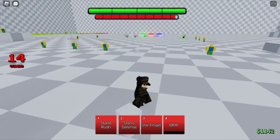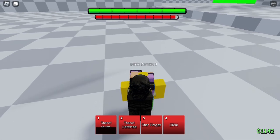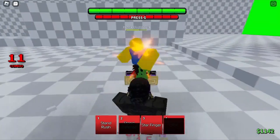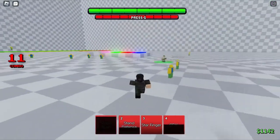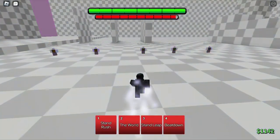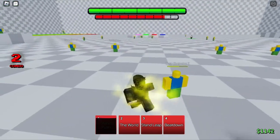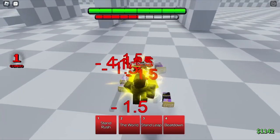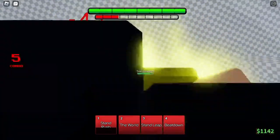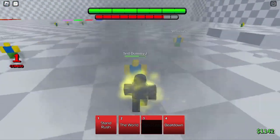I'm not seeing much of a rework overall, but the effects are better — that's one thing. Let me see where Stand Defense block breaks — yep, it does. So your two guard breaks are Order and Stand Defense. The first move again is Stand Rush, and after that you can follow it up with M1s. The third move is Stand, doing 16 damage, and the fourth move is Beatdown.